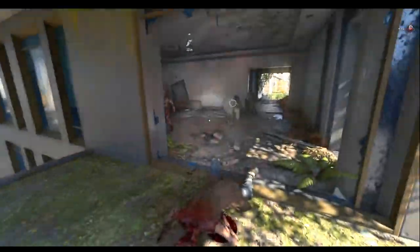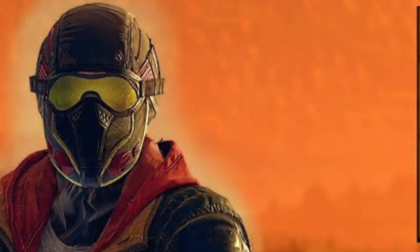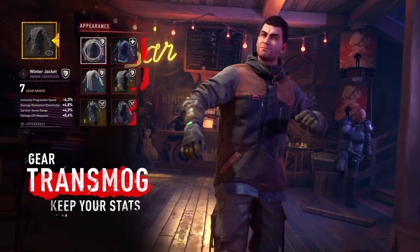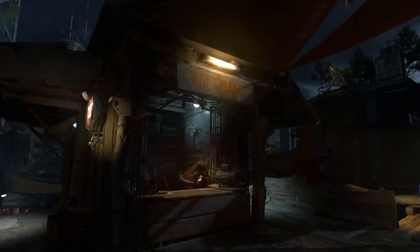In an RPG game, have you ever found a bunch of gear pieces, but when you wear all the pieces you look like a randomized sim character? Well, thanks to gear transmog in Dying Light 2, you can wear your gear, keep the stats, and look stylish at the same time.